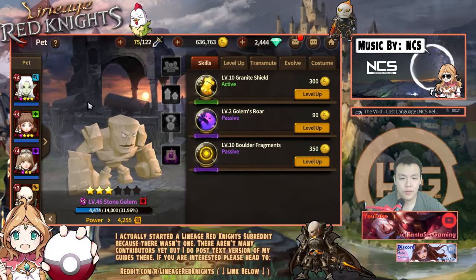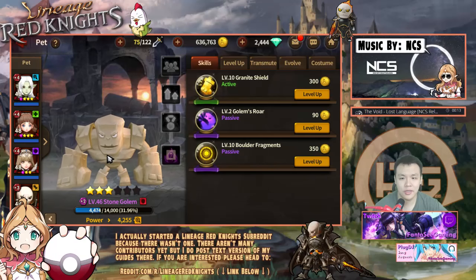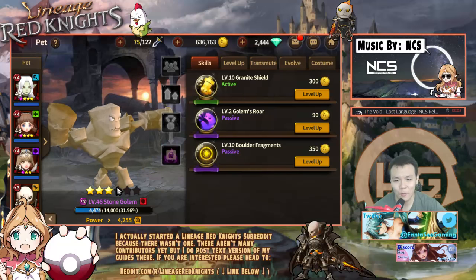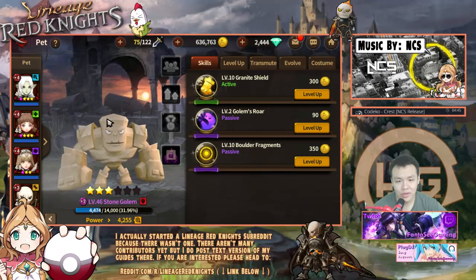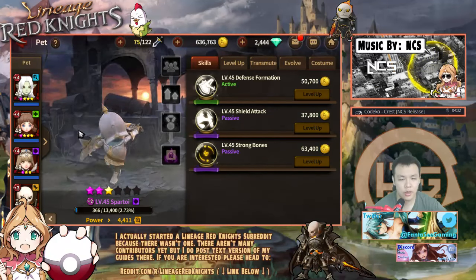You can summon the Stone Golem using the gold summon, so he's not a hard unit to get. You don't even need a lot of pieces — just him at one star. Even if he's two stars, he's not that difficult to get. He's not the main unit you need because there's a lot less physical damage than magical damage stages. I didn't really need him until map eight, but the Spar Toy you can use starting on map seven.